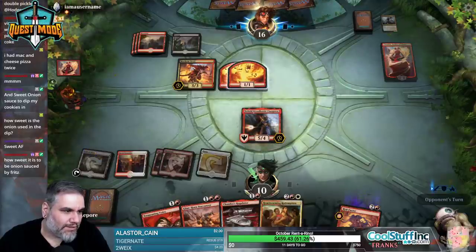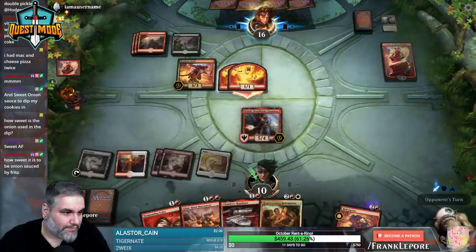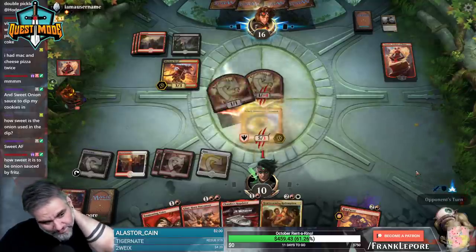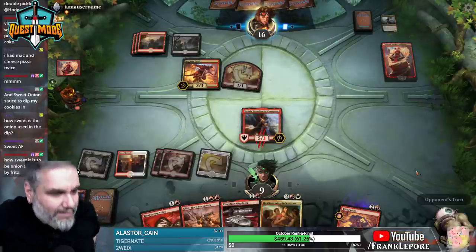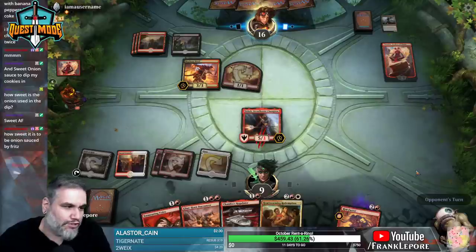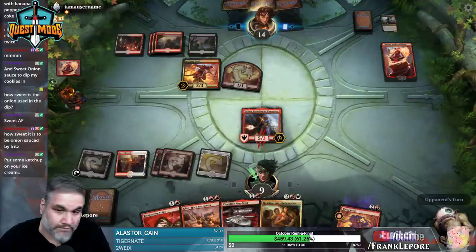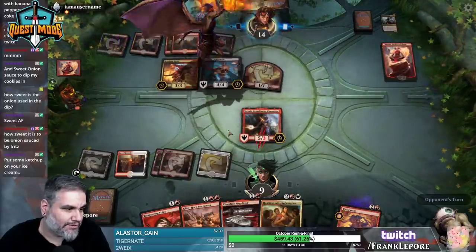They can't attack with this guy, we block one. I think we're just dead here. Where's a wall of omens when you need one? My kingdom for a wall of omens. Lightning strike - even if we don't block, they can still lightning strike our guy, because when they sacrifice these two elementals at the end of the turn, Mayhem Devil will still shoot them.